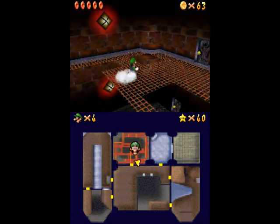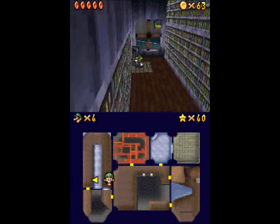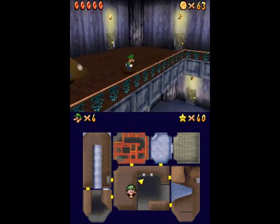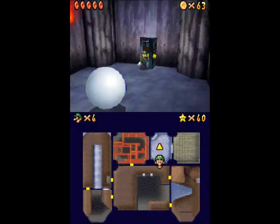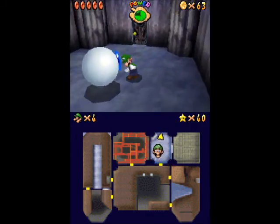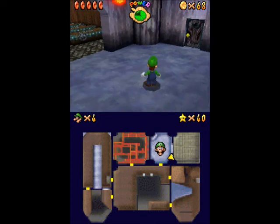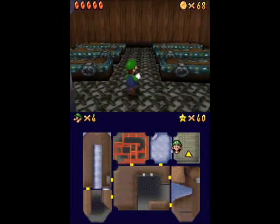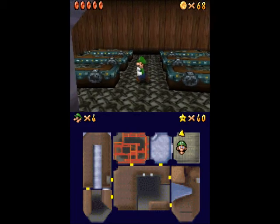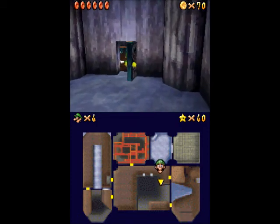I'm just gonna find all the Boos and Mr. Eyes in here. You don't really even need to bother going to the library or in that room — there aren't any coins in there I don't think. There's another Mr. Eye. I ran right into it — there we go. Sometimes it's kind of hard for me. I hate using the keyboard here; it's kind of hard to control, especially when you're doing a platformer. But other than that it's not too much of a problem.